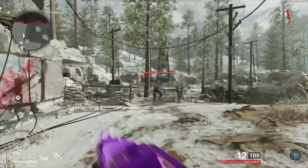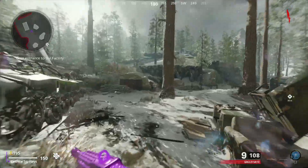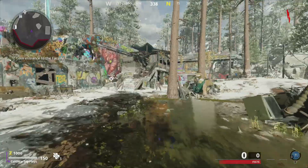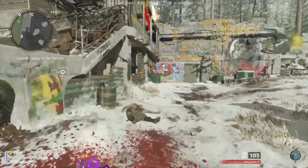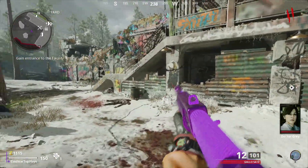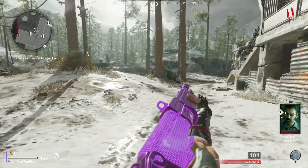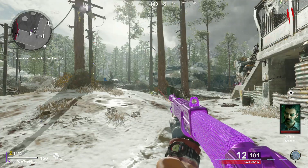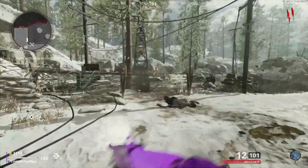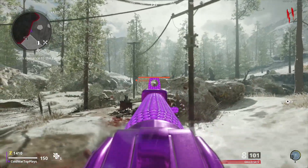What is going on guys, welcome back to another video. As you can tell by the title, I'll be showing you how to complete and unlock the Social Distancing Dark Ops challenge in Cold War Zombies. This is actually the third time I've made this video, basically due to the fact that the methods I've been showing you guys keep getting patched. The one I'm going to show you today is 100% working as of the time of upload. I'm not 100% sure whether or not this is going to be patched soon, so if I were you and you still need this challenge completed, go ahead and use this method and get that calling card before it's too late.